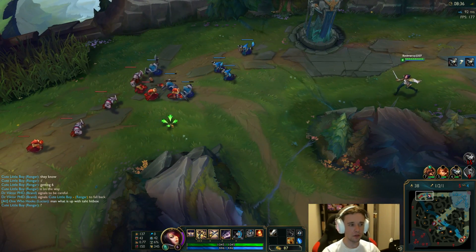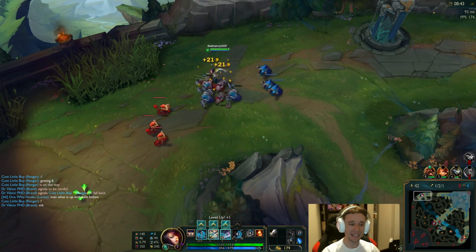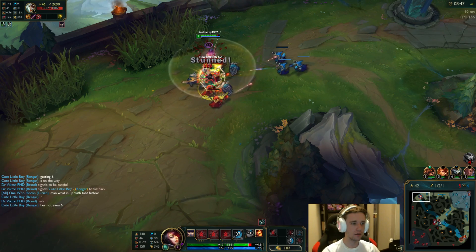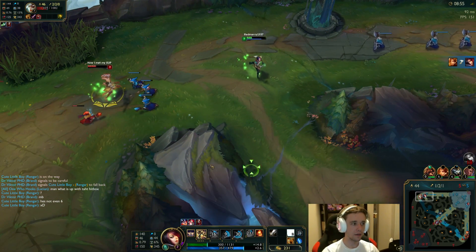What I want — how I want to do this matchup — is I want to poke her down with my Q and my passive. And then, when she's lower, I'll go in for the fight. But if she just hard engages like that, it's a little challenging for me to do much about that. You can see that she does an insane amount of damage.